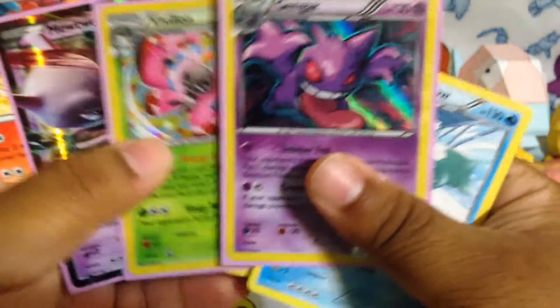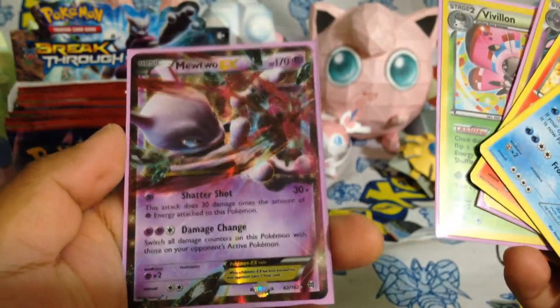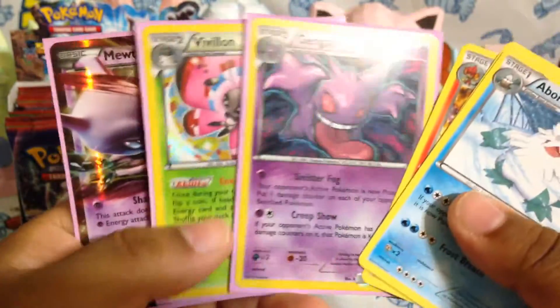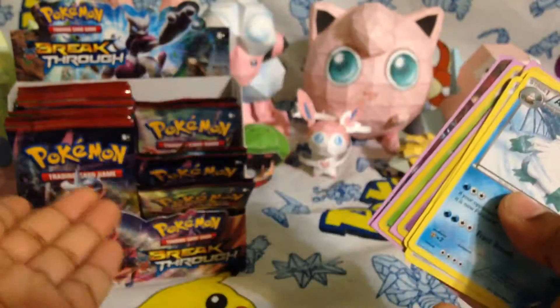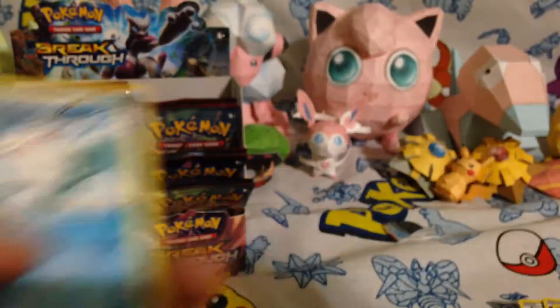So we got three holos and an EX — a Mewtwo EX with Shattershot, Vivillon, and the Gengar. Pretty nice pulls. I like this opening better than the first one, probably. Let's see what we can get in the next openings, and I'll see you guys next time. Bye.